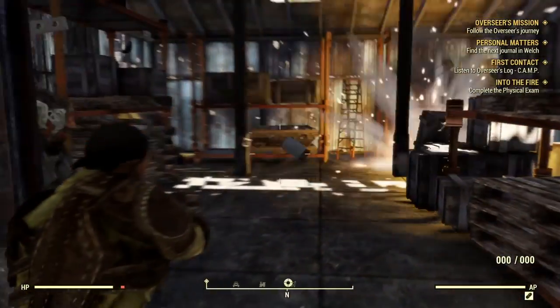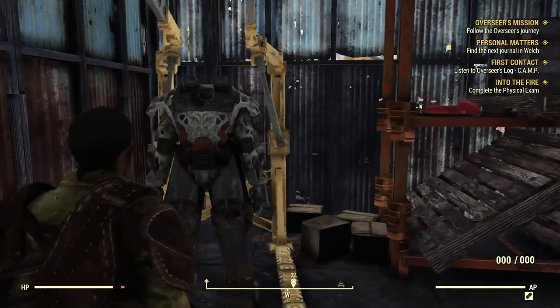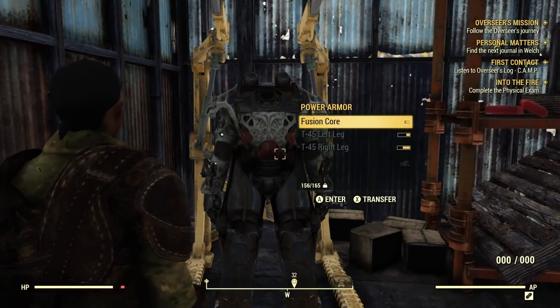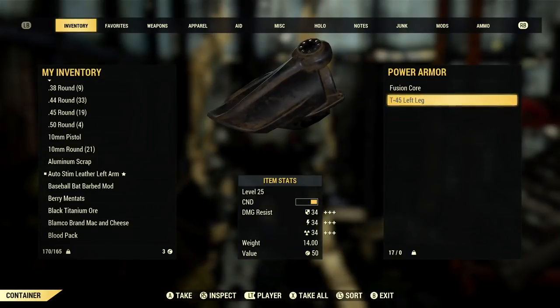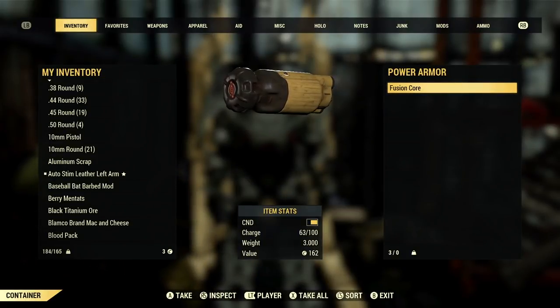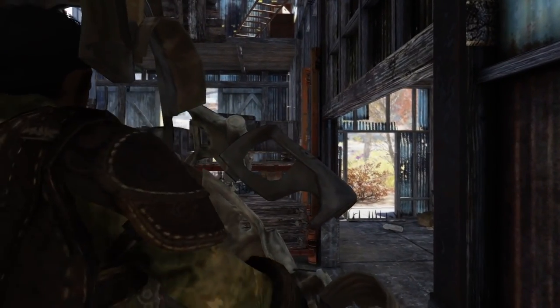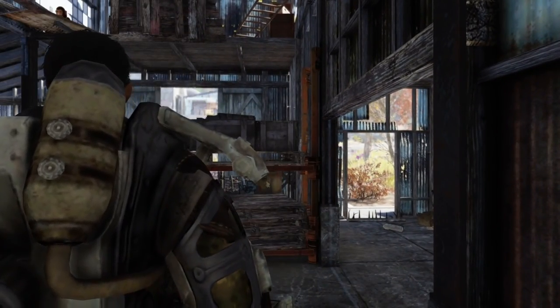Once you've triggered the explosives and retreated, you can go back inside to find your very first suit of power armor ready for looting. If you've rushed to get it, you'll be too low level to put it on as is. You'll have to manually remove the armor pieces from the chassis and put them in your inventory before you can get inside. Once you get inside, the chassis will be added to your inventory as well.